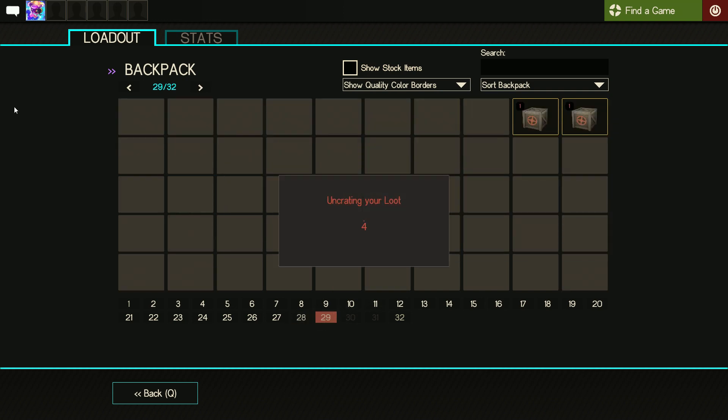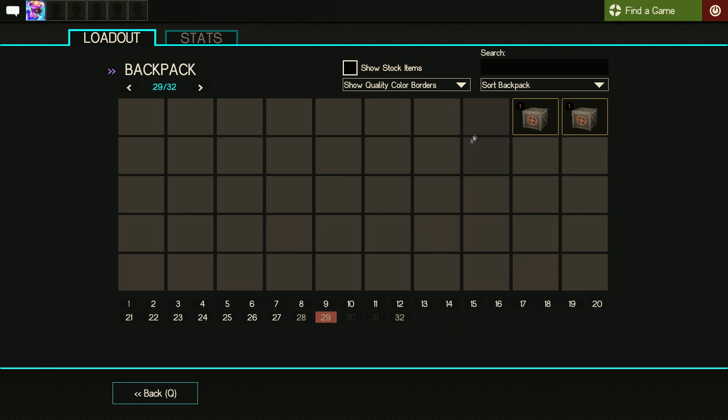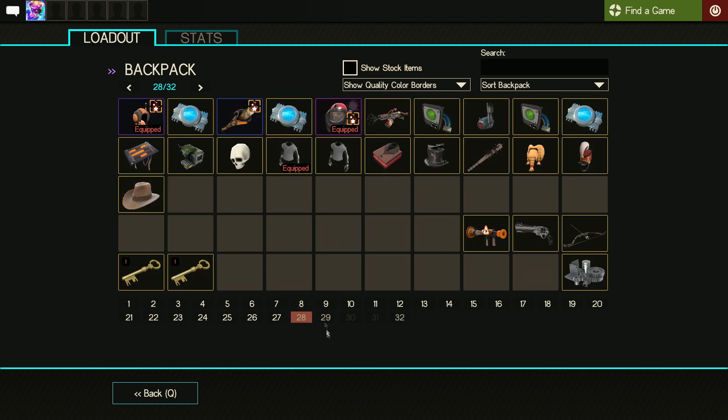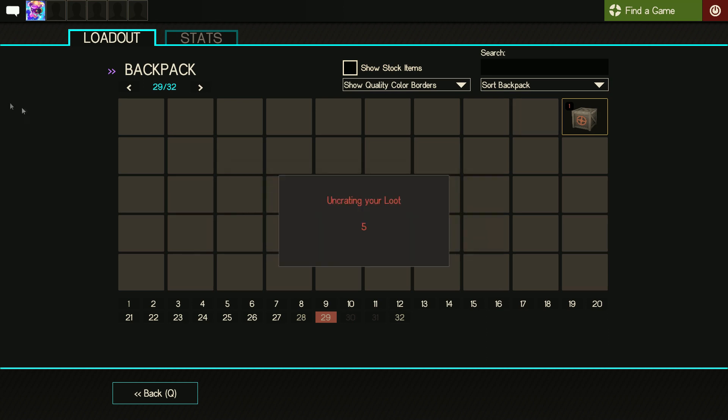Third-to-last case — a Hat With No Name. I think this is multi-class if I remember correctly. I don't mind Hat With No Name — it could be worse. None of these are profit but it's still good fun to see what we get.